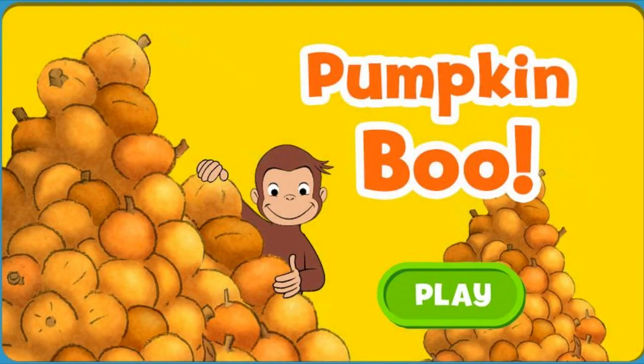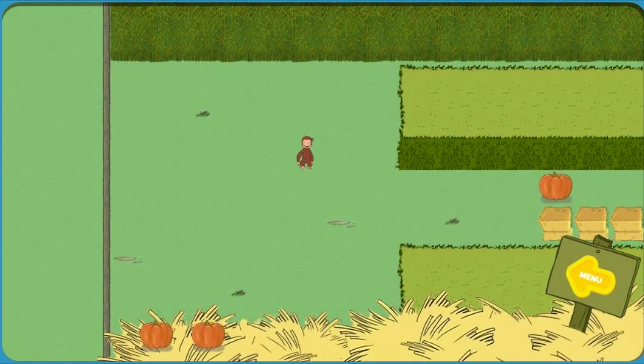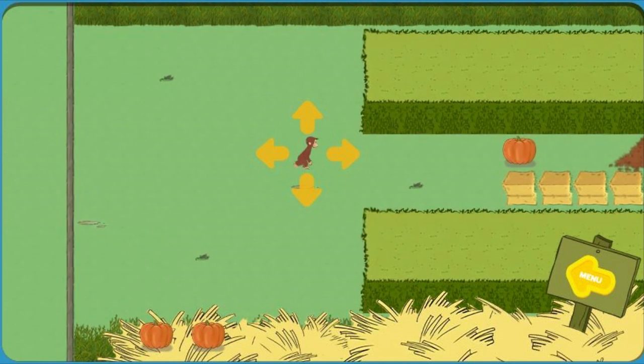Click the green button to start. George wants to go to the festival. But first, he needs to find all the pumpkins and catch the bunny. To move George, use the arrow keys on your keyboard or click on the screen next to him. Help George find two pumpkins. The bunny is hiding in a leaf pile.